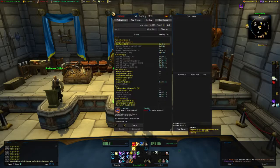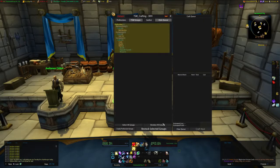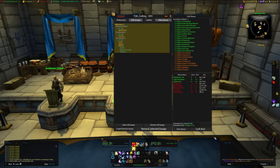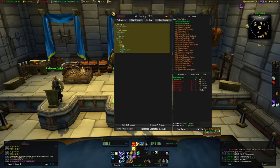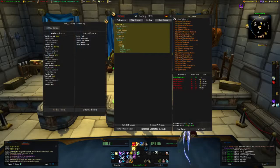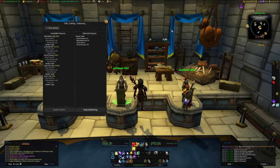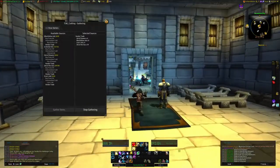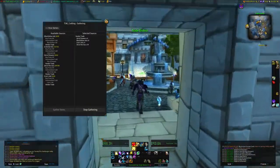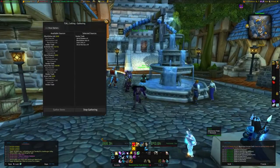Open up your crafting window, choose your groups, and hit restock — select groups. I'm going to make the glyphs that I have inks on hand for and then see where we stand from there. Open up your gathering tab, and I've clicked vendor trade for everything because I have about 150 inks on hand. Let's head over to the vendor, buy some inks, and we'll be done.